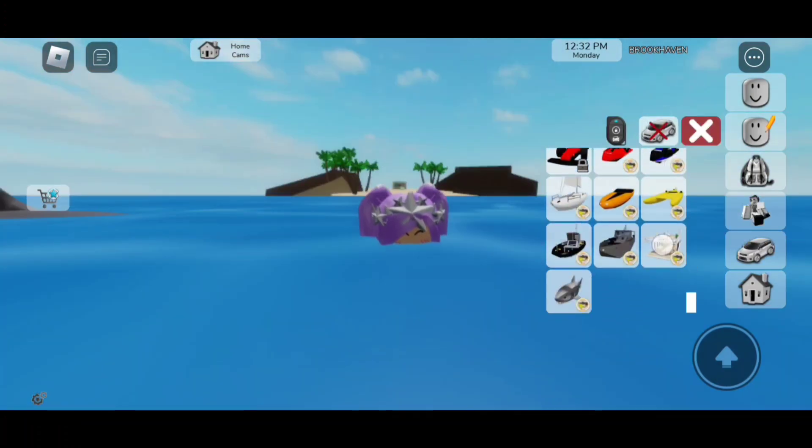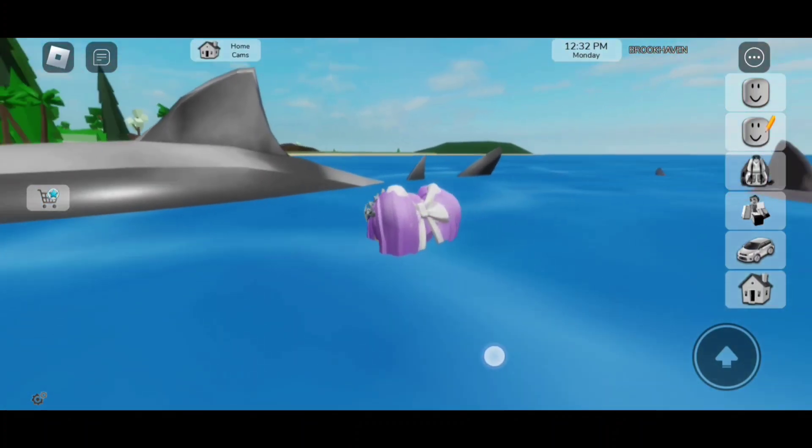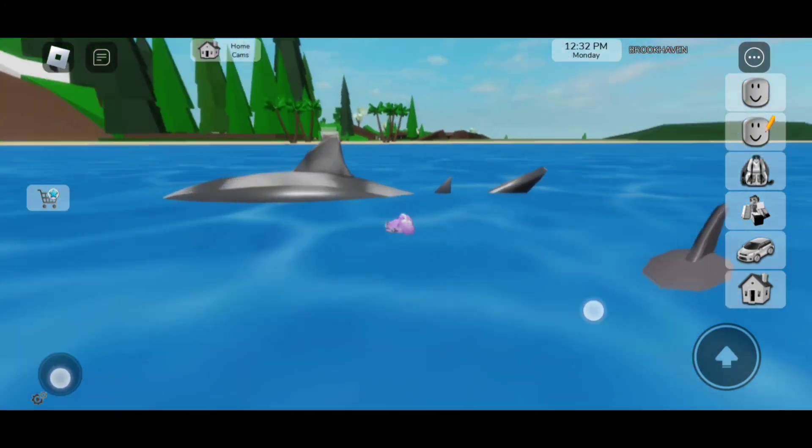Now if we scroll down some more, you can see the last one is a big giant shark. This one is even bigger than that one — that one looks so tiny compared to this one.